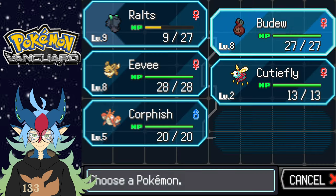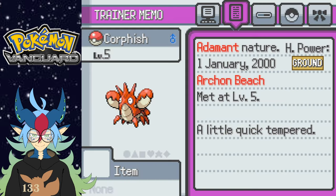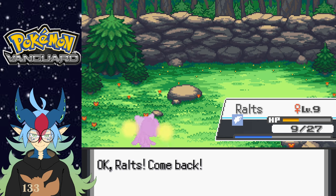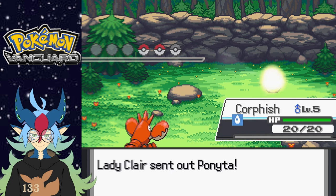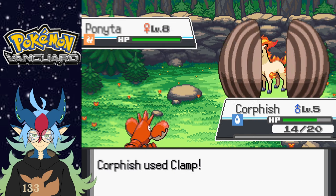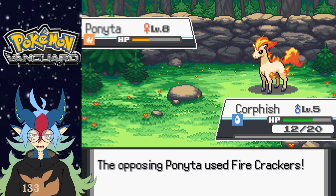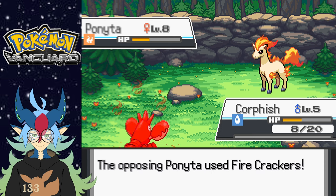Oh okay, lady — you're fine. Skiddy! Oh, it's a Fairy type now, okay cool. I'll go with Gust — goodbye Skiddy. I can actually survive this second shot. Ponyta — I'm gonna assume it's a Fire type, so I'll see if my Corphish has a Water move. He does — Clamp! Let's go. He's only level five though, which is gonna kind of suck.